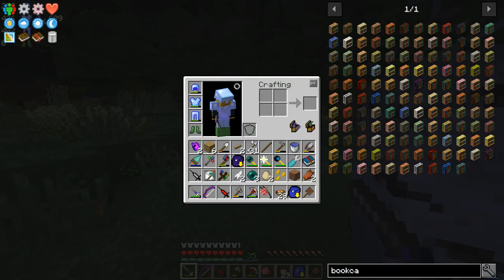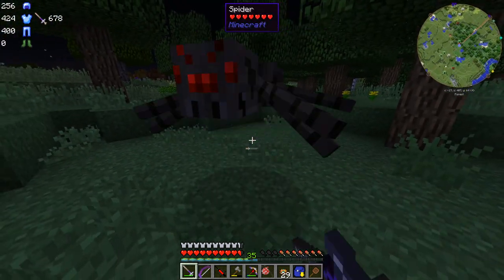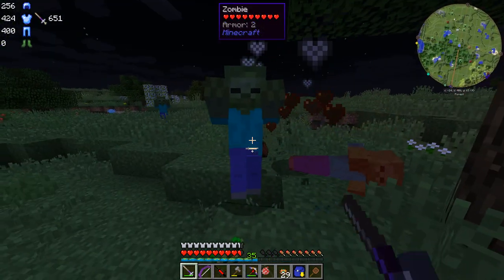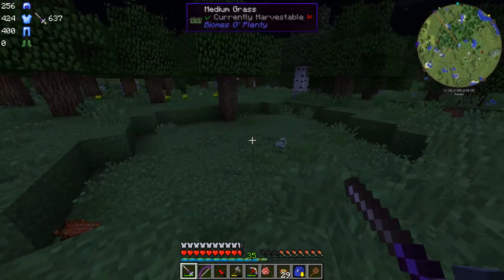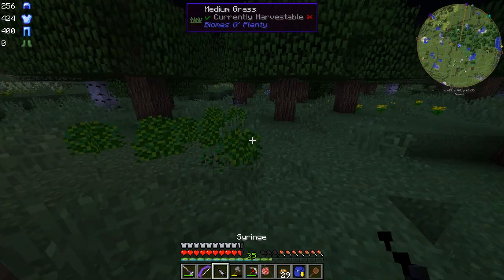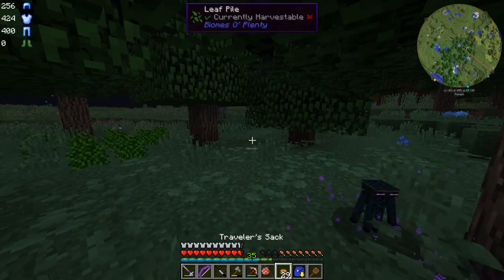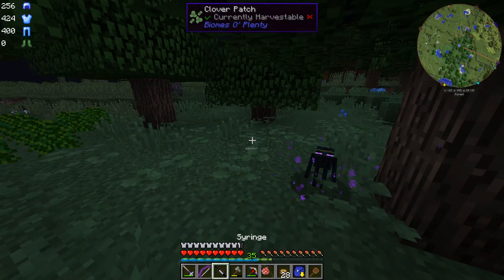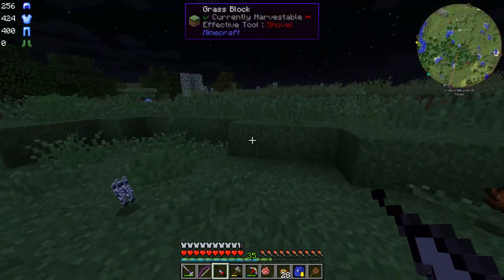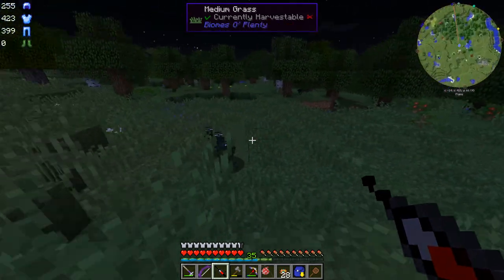They're all dropping in! Oh, an endermenie — I might want to syringe this guy. Yeah, if we can get an endermenie in our syringe, that would be great. Endermenies won't get mad at you until you hit them — like, you can look at them. But these guys are pretty tough. Let me eat first. They gang up on you — I didn't know that! Is the syringe full? It's not full yet.